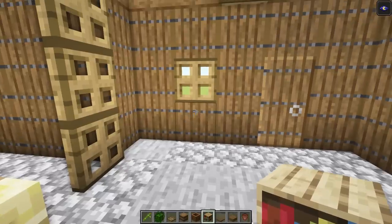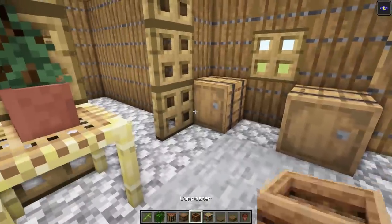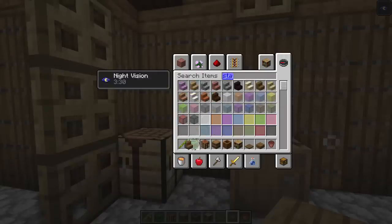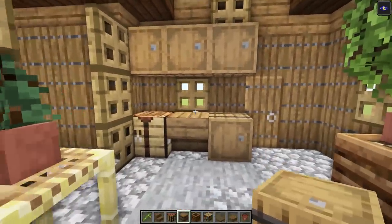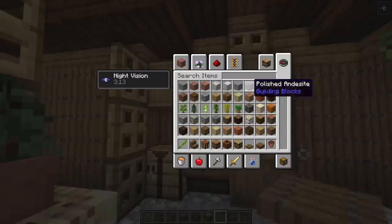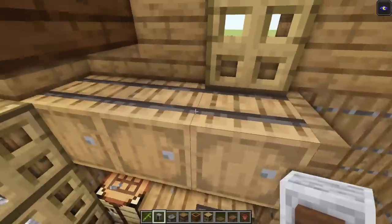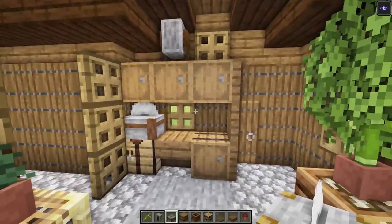Over here there's going to be a little workstation area. Get some barrels — one of them will be a crafting bench. Put a little upside-down spruce stair, then lay it down. Get a couple more barrels: one, two, and three. Grab the trap door and lift it up on this corner as a divider. Add a grindstone and a stonecutter — you can put those anywhere, but something simple like that looks great.